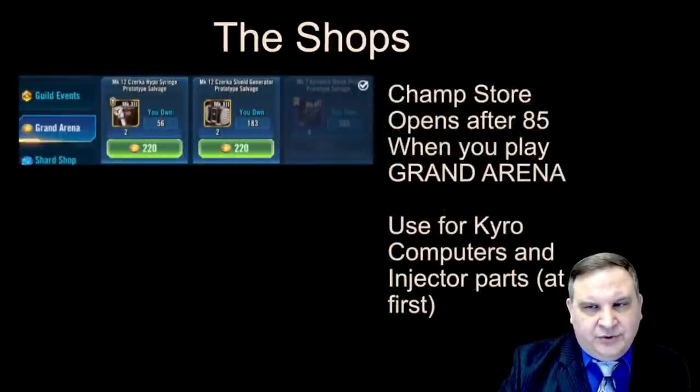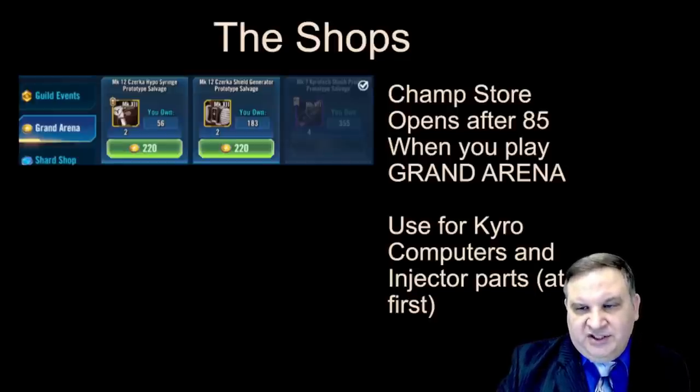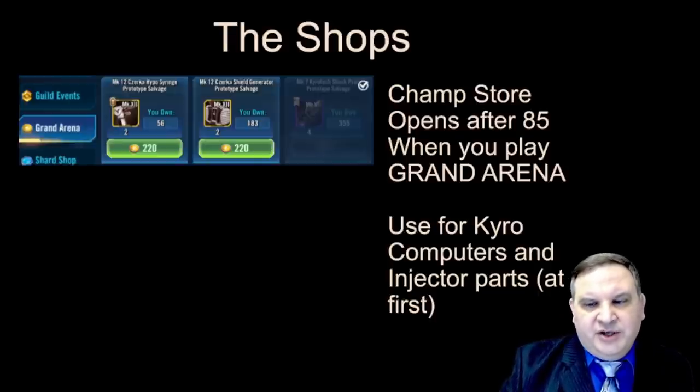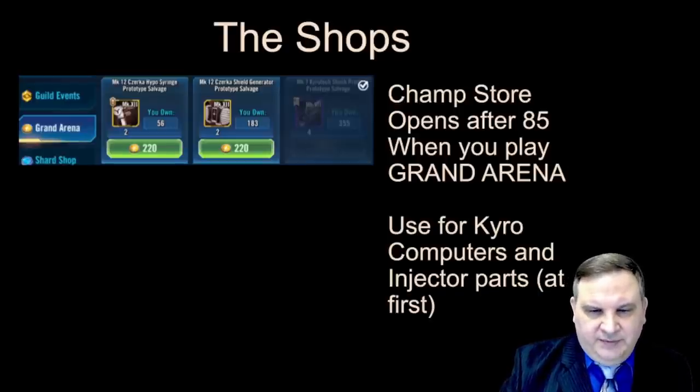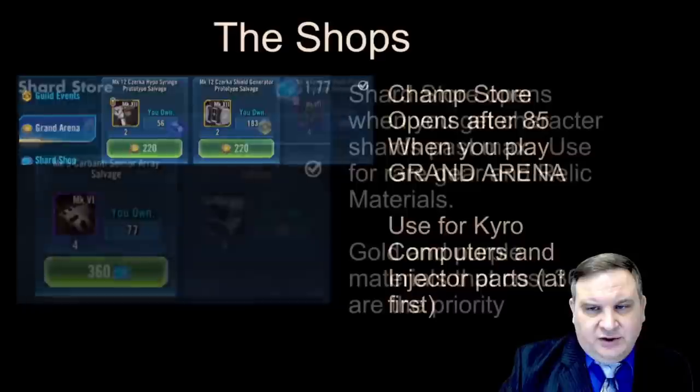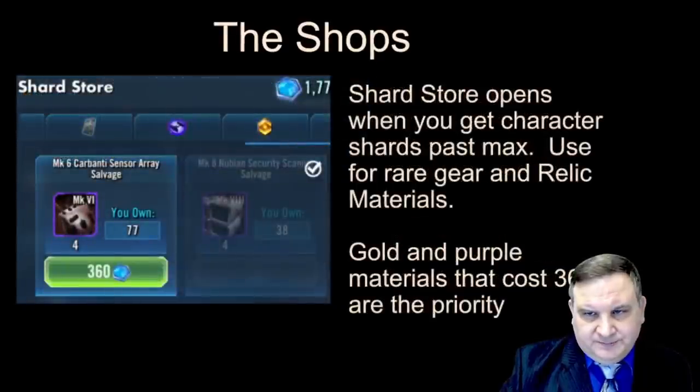In the Guild Grand Arena store, the Championship store opens after level 85 when you play Grand Arena. I just use it for Kyrotech computers. The Kyrotech shock prods are on a fantastic node to farm, so if we just buy the computers out of here and farm the shock prods, that gives us a pretty nice setup to get these Kyrotechs in a way that works well for an early game account.